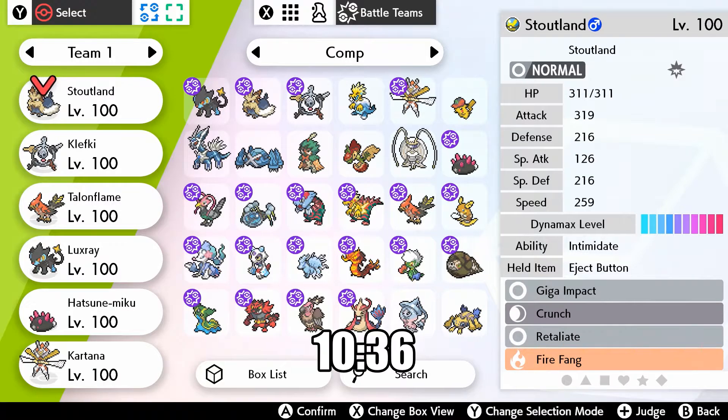To start off we have Stoutland. I put him at the top of the team but there's no reason he should be there — he's not going to lead the charge. He's more just going to sit in the back and wait for a Pokemon to faint so we can use Retaliate, which is one of his four moves: Giga Impact, Crunch, Retaliate, and Fire Fang. Retaliate doubles its power when a Pokemon fainted the previous turn. He's got an Eject Button so he can use it maybe twice without me having to switch him out properly.